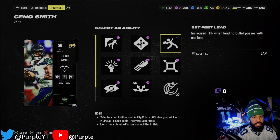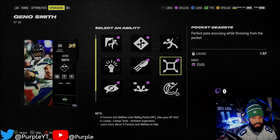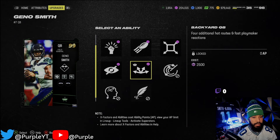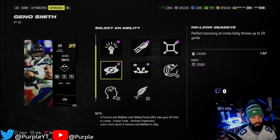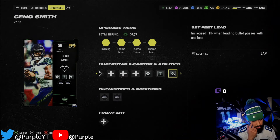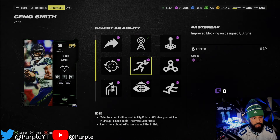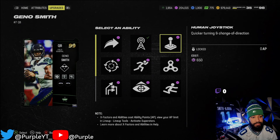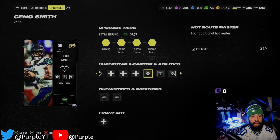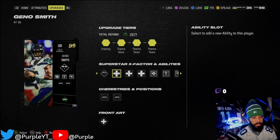So Geno Smith, he's getting Set Feet Lead, Hot Rod Master for free, Fearless, Pass Lead Elite, Dashing Deadeye, Pocket Passer, Backyard QB, Pocket Deadeye, Backyard QB — which is dope — No Look Deadeye. He is a Field General, so he is going to get more passing abilities. These are his other abilities right here. You can't go wrong with really any of them. This is the stack I'm rocking. I personally need Hot Rod Master — that's just a must for me.